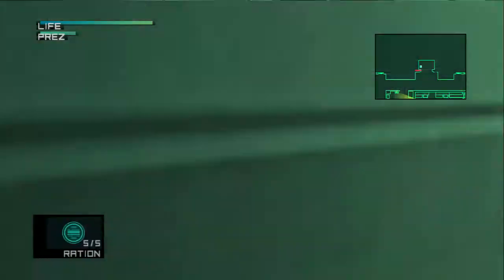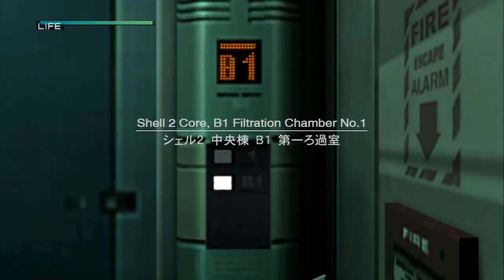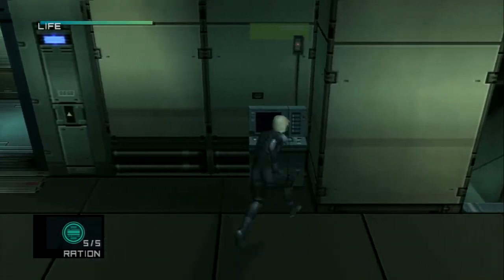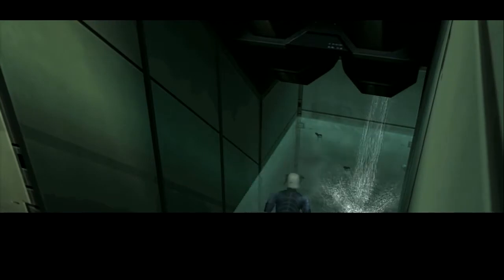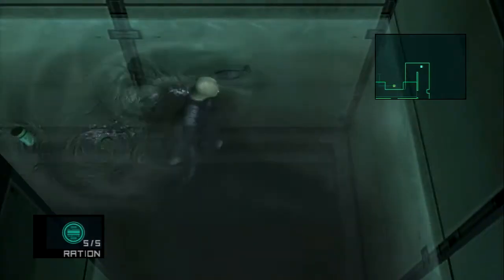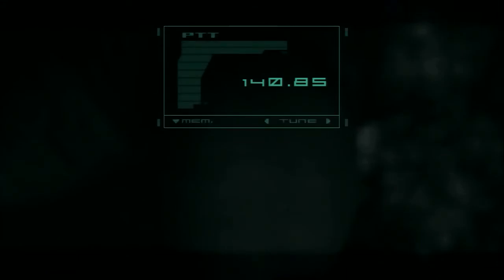We're heading to B1, and as you'll find when we get down there, B1 is mostly flooded. Let's activate the node to get our map, which will help in finding the Nikita. Then we're going to have to do some swimming — too bad we don't have our mask from the early part of the game that increased our oxygen. Let's get a reminder on how to swim from the Colonel and his strangely changing voice.